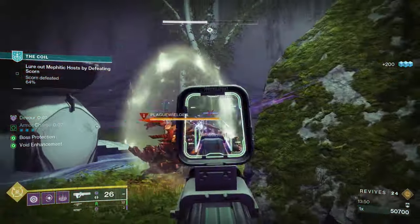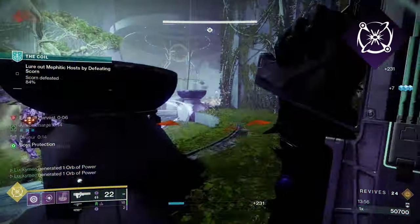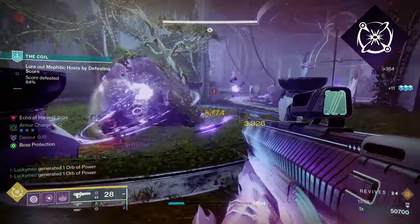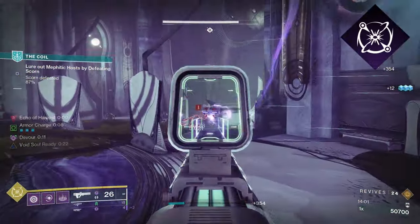First up for our super, we are taking Nova Bomb, and we're taking the Cataclysm form of it. As far as boss DPS and single target damage goes, Nova Bomb Cataclysm is the best option. You could go for Nova Warp if you want more add clearing potential, but it's not really necessary with this build.